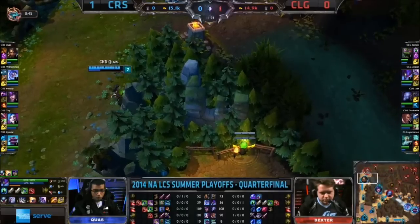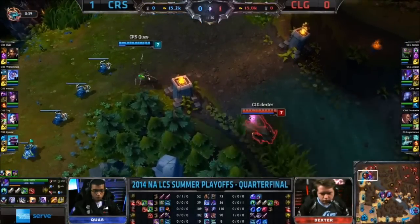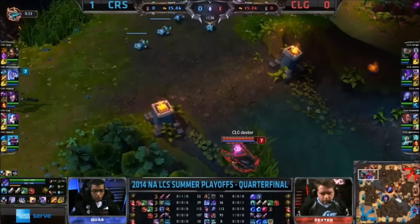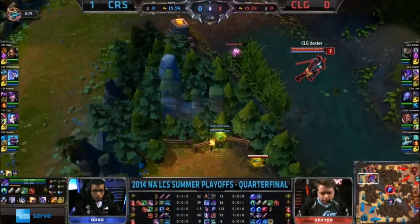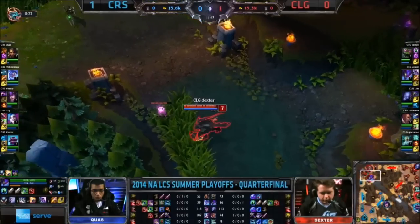Oh, dang, he tried for it. That is a hard ward to place. You guys didn't see that. Nobody saw that. So, if you place the ward over 50% through any terrain — oh yeah! If you place a ward over 50% through any terrain, then it will jump to the other side. But wards don't jump, Kobe. He had the angle slightly off there.